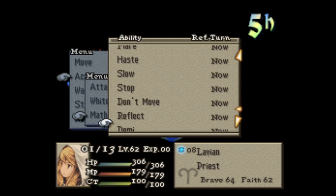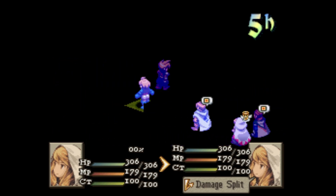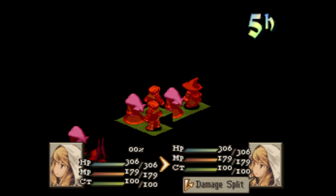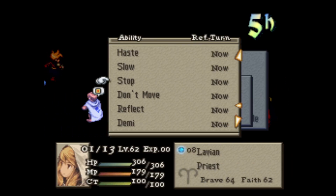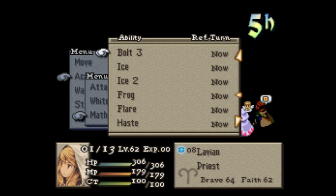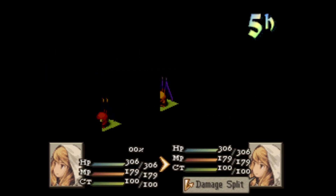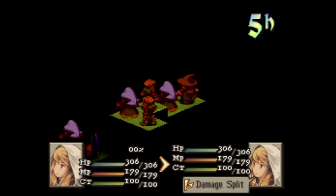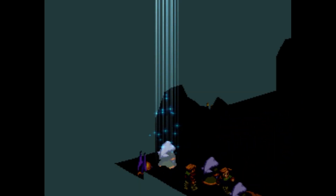Level 3 — maybe do a Paralyze? So on Ramza — yeah, all the enemies actually. Now if I do Stop, then I can't cure his status effect. Could go Holy — I don't think it's gonna kill, but it could do some good damage. I'm gonna go for the Holy. Nice, Holy on all the enemies here.